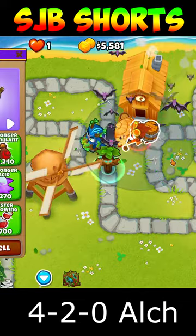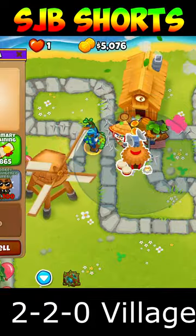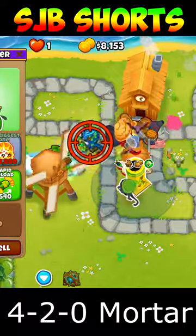Before the MOAB, buy a Stronger Stim with Perishing Potions. Buy a Village up to Jungle Drums and Radar Scanner. Buy a Mortar and upgrade to Big One with Faster Reload and Rapid Reload.